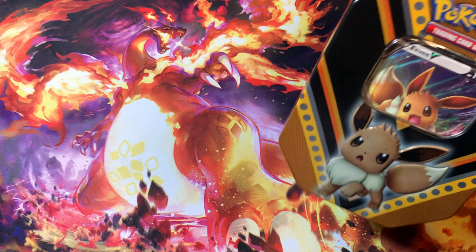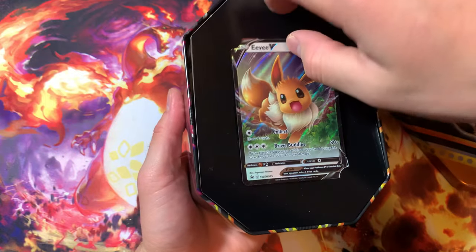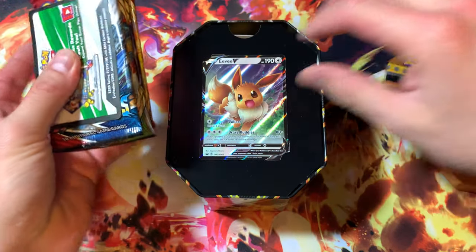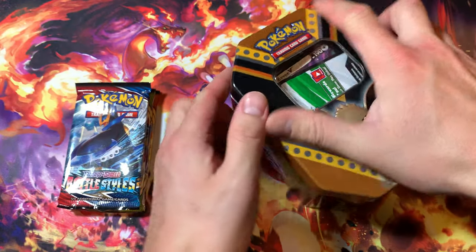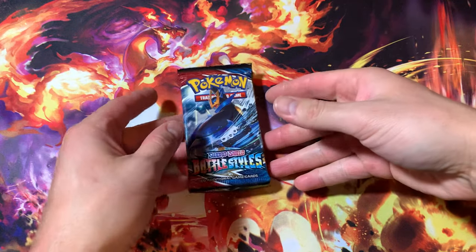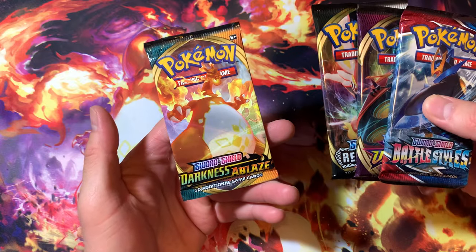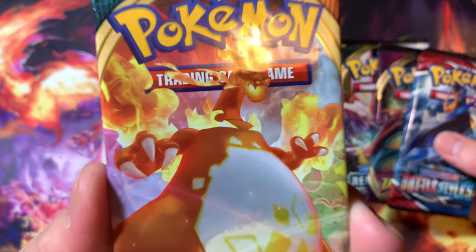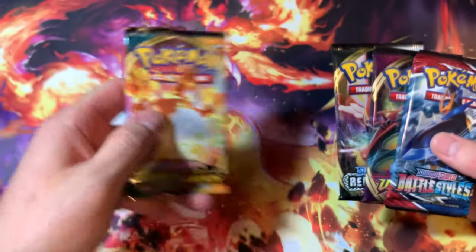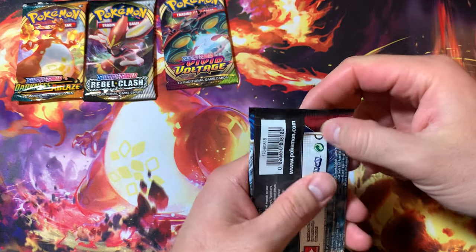It's going to have Battle Styles because this is a reprint one, so Battle Styles are in there. Let's go — putting this one aside. Battle Styles, Feel the Voltage, Variable Clash, and Darkness of Blaze, and then we got the Charger card too as well. It's a pretty cool pack. Let's go ahead and get started and open up the Battle Styles first.